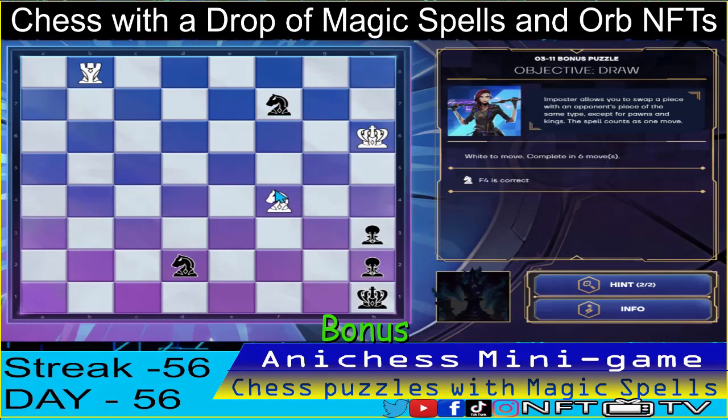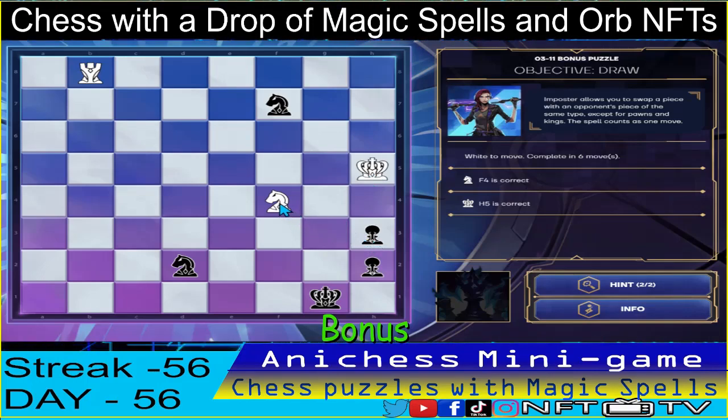That's correct! And then we have our check, so let's move the king to H5 — that's the second move, correct! And then let's capture this one using our knight — knight captures pawn in H3. That's the third move, correct!